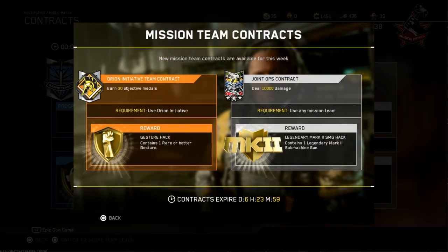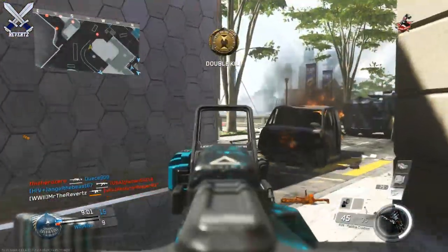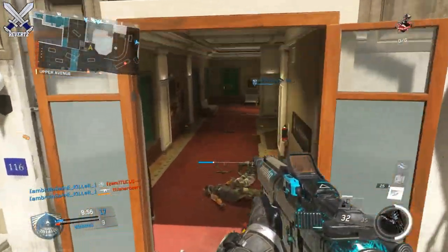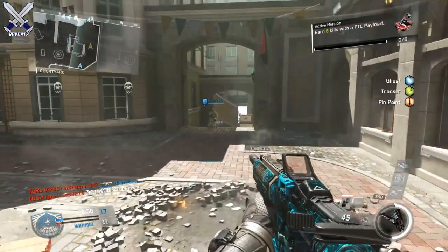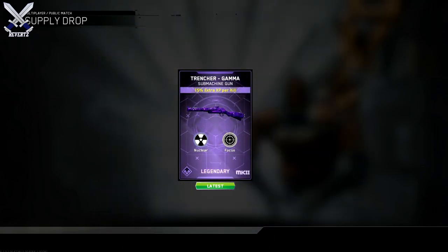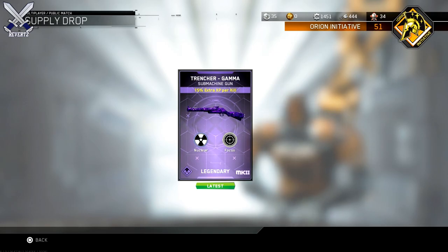For the SMG hack, we can only get a total of up to four weapons in the game and they are either the RPR Evo, the E-Rad, the Trencher, and the VPR. You can only get legendary versions of these guns — no Epics, no Razor, nothing like that. It's kind of upsetting, but I'm going to take it for what it is because it is a free Mark II variant. I did happen to get the Trencher, so that is pretty nice.